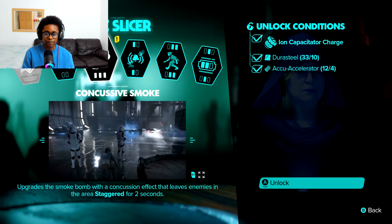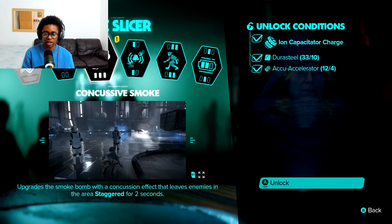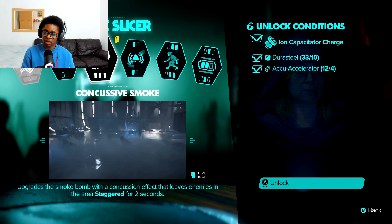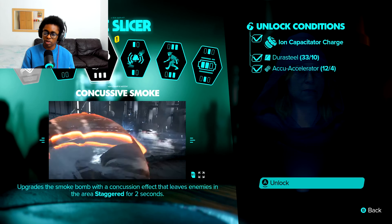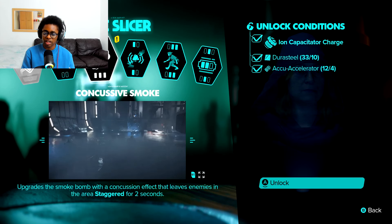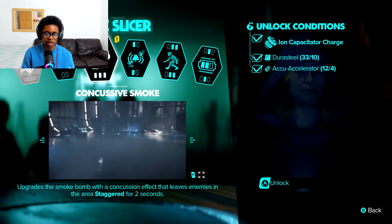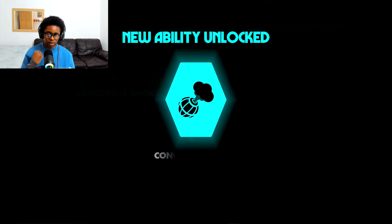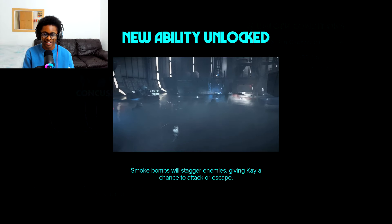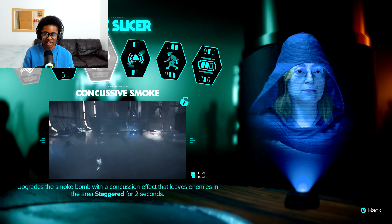I'm going to show you the ability right now so you can see it. There are a few more things that you need, including the accelerator and durasteel, and then the key component we've just got — the iron capacitor charge. I'm going to unlock concussive smoke right now. The ability is now ours in Star Wars Outlaws — that has now been unlocked in the game.